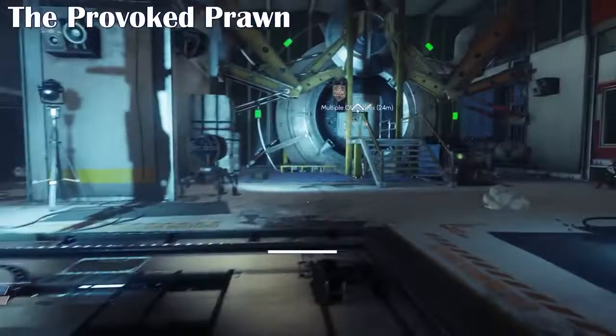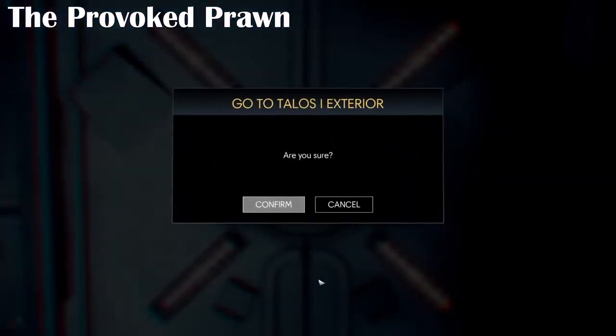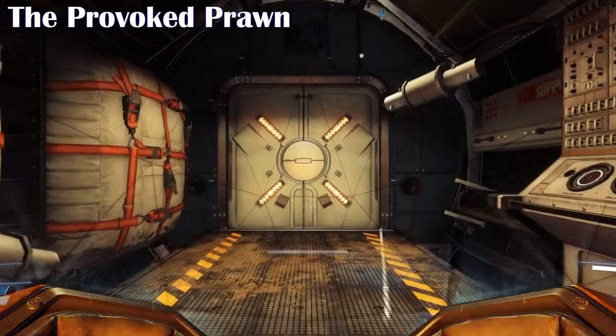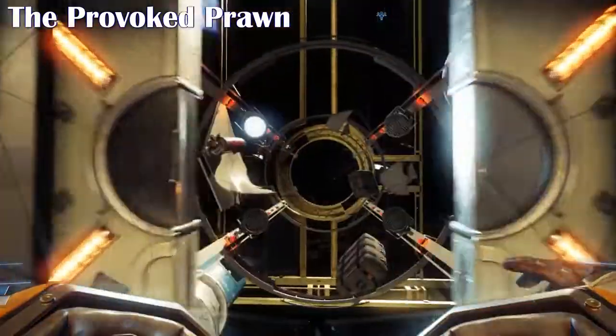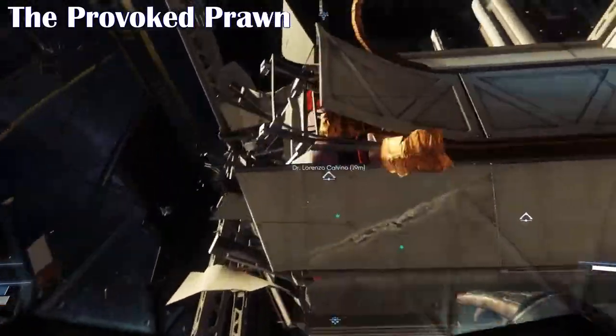We then have to go to the outside of the station through this exit here, to the exterior of Talos, and then it's basically really close by from here. Once you've exited Talos and you're on the outside in your suit, you have to use the thrusters to get across to Dr. Galvino's corpse, which is in the exposed areas on the outside of the ship.